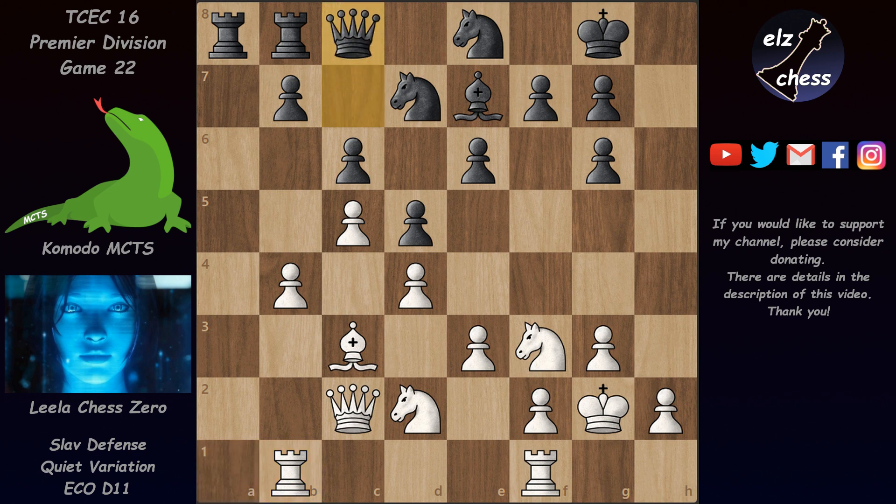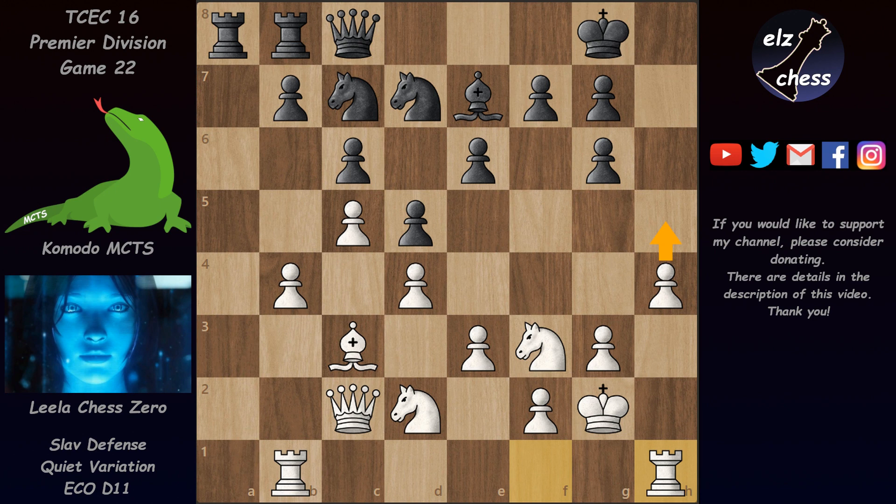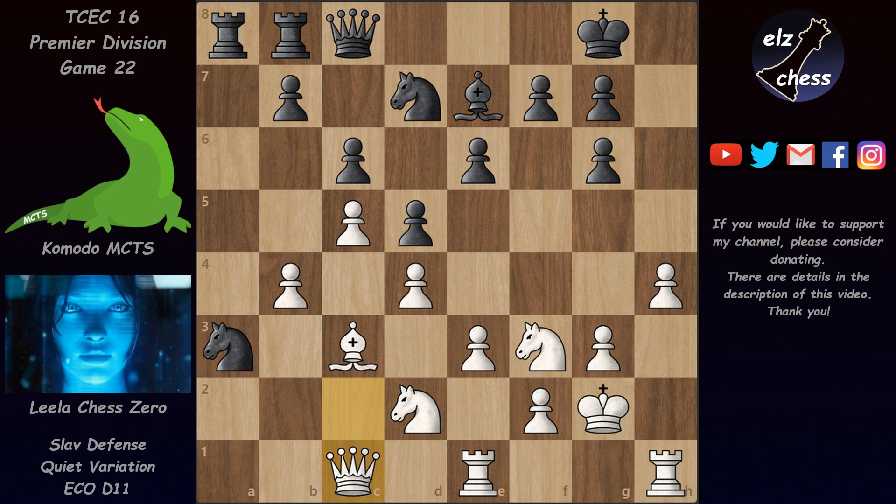After Qc8, making room for the knight, Leela played h4 starting the attack. She wants to play h5 at some point and open the h-file. We now have Nc7 and Rh1 — there's no doubt Leela wants to open the h-file. Nb5, Re1 — this knight was threatening a fork on a3 so the rook had to move, but Leela wants to play e4 anyway so the rook is well placed. We still have Nc3, Qc1, knight back to b5, and now e4.